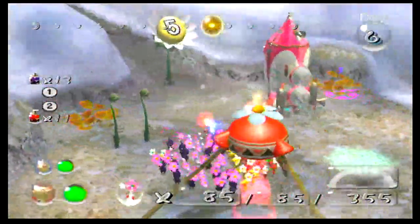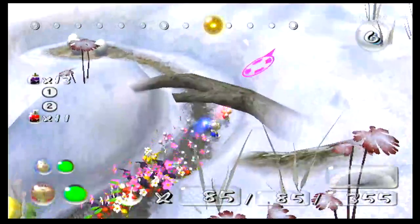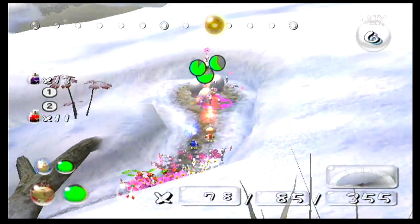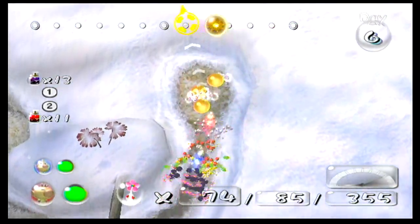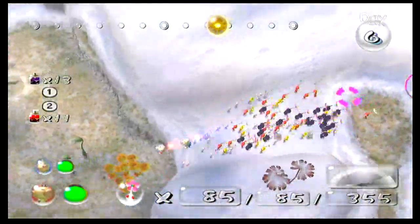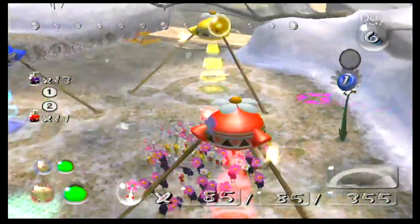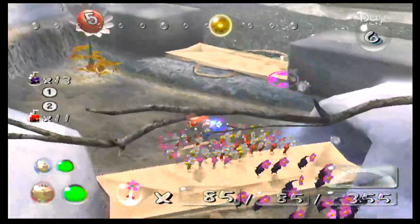First up, we're going to make some of the red Pikmin into flowers because there are some leaf-stage ones I don't want. Now we're going to spoil a little bit of the cave. I mean, look at that day clock. If I wanted to I could go back to Frontier Cavern and get more purple spray, but you don't need to see me grind.